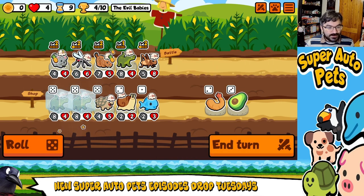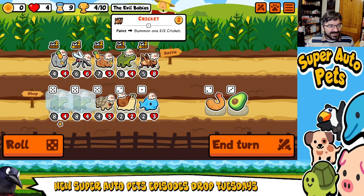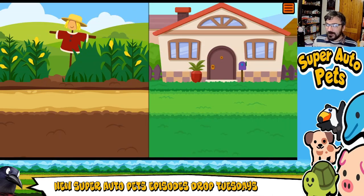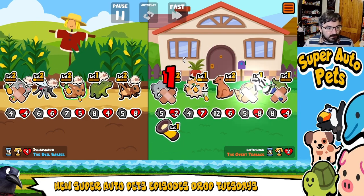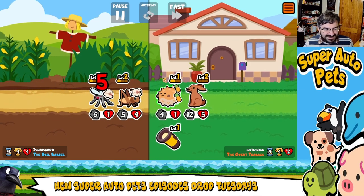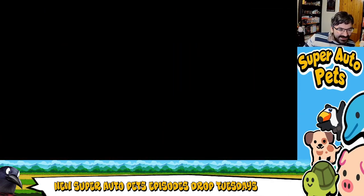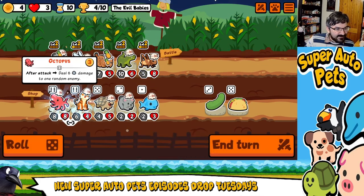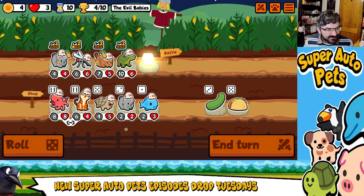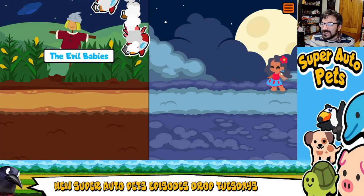I need to go place Cricket on the front line. Poor Cricket — he's just there like, what on earth is going on? So it's like two, four, six. There's a lot of really good going on in this strategy and a lot really bad. Let's level up Crocodile. I'm just finding a place for Cricket. What is this team?! This is evil — I love it. These are the evil babies.